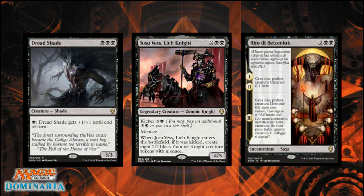Next up we have the Lich King — it's two generic, two black for a legendary zombie knight at rare. It's a 4/5 with menace. It has a kicker for six mana — one black and five generic — and if it enters the battlefield kicked, you create eight 2/2 zombie knight creature tokens with menace. That menace ability on both the actual creature and the tokens is one of the strongest abilities I've seen on a legendary creature.